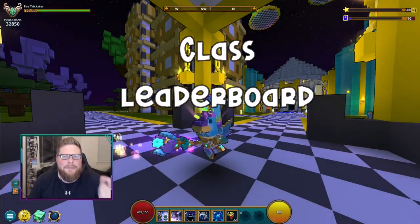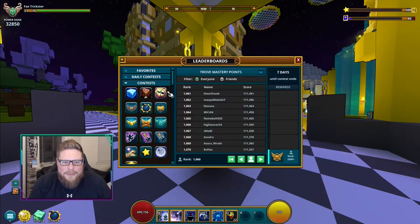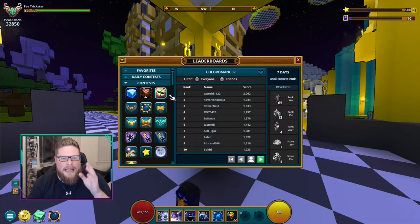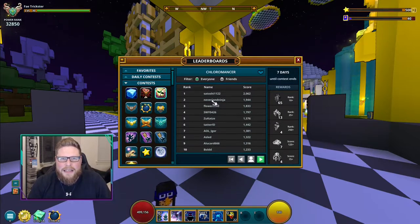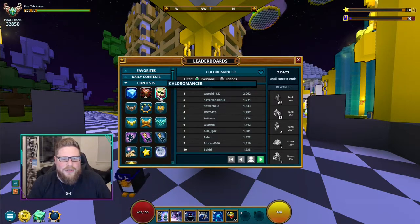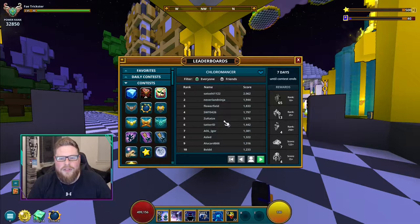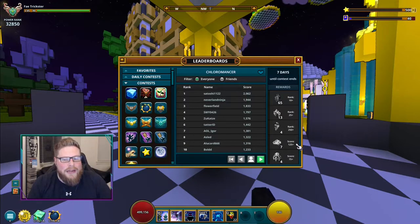Now we can move on to some weekly ones. The first weekly tip is the class contest, and I can't emphasize this enough — the class contest is absolutely amazing. This week we got Ice Age, Dino Tamer, and Chloromancer. It switches up every single week. To get points on this, you get these points by doing different things in Trove — like challenges, bombing or mining blocks, and also when you defeat dungeons. Defeating dungeons is the main thing I do on these specific classes.